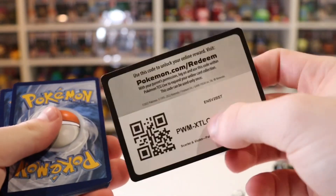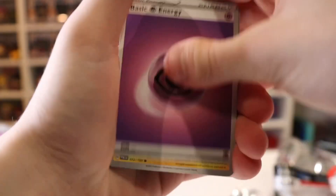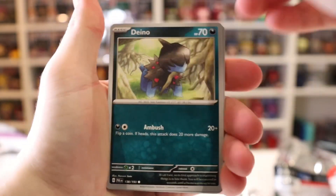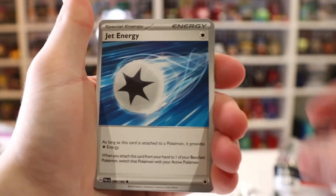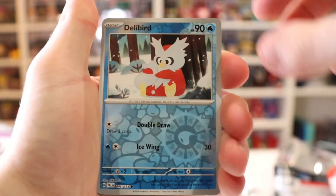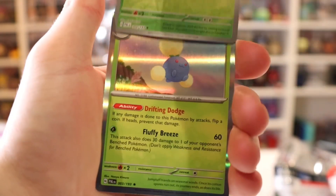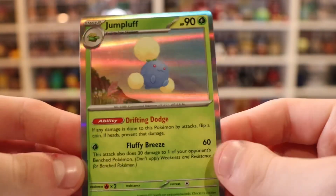See if we can pull Iono — that's probably going to be my chase card because it just has amazing card artwork, looks fantastic. We've got Magikarp, Slowpoke, Jet Energy. Delibird for our first one, and nothing in that pack.